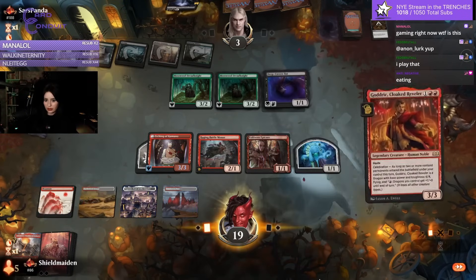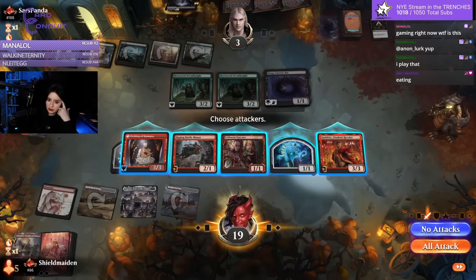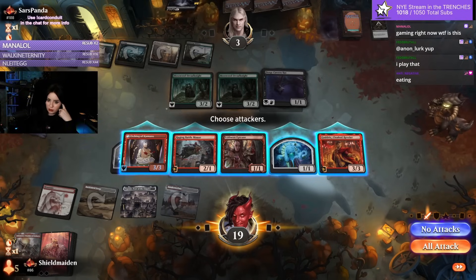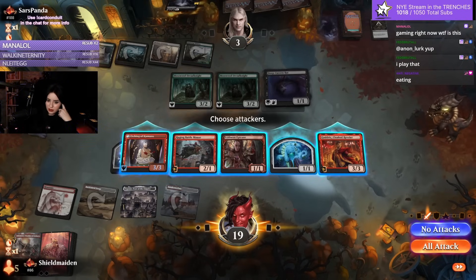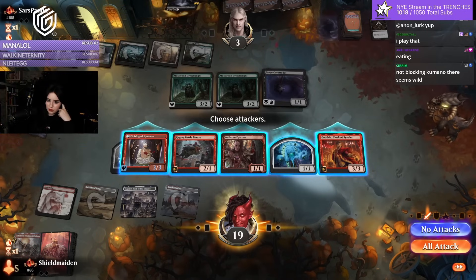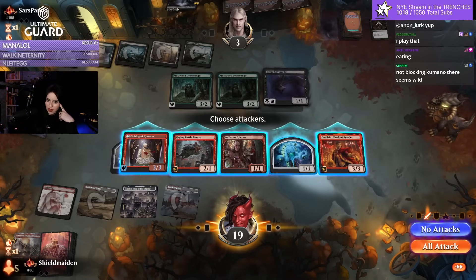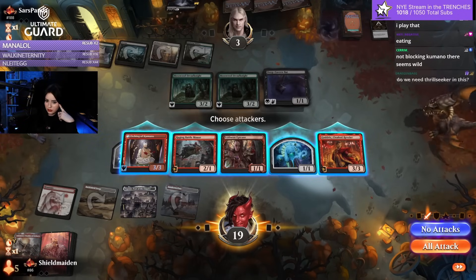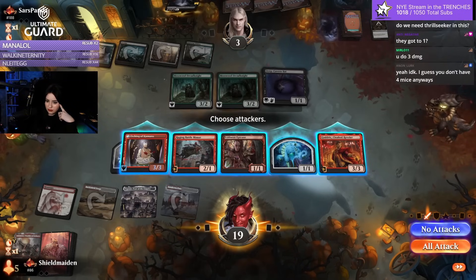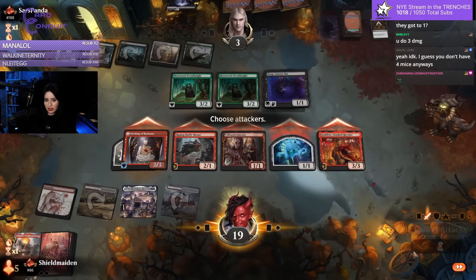Godric, me boy. I swing with the team. Kumano will trample over one, Godric gets blocked by Dread Knight, and then it's gonna be Battlemouse. So opponent's at four. I will deal three damage — they go to one. But everything also exiles, so I guess I'll do it.